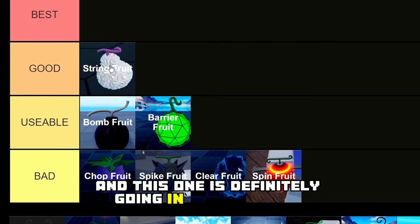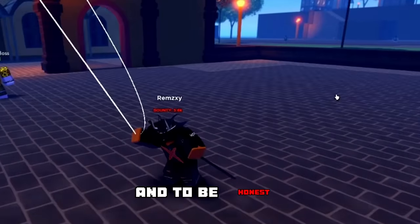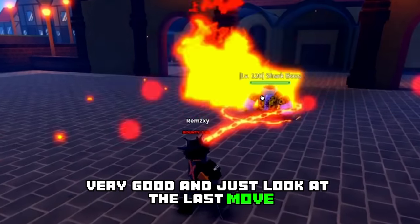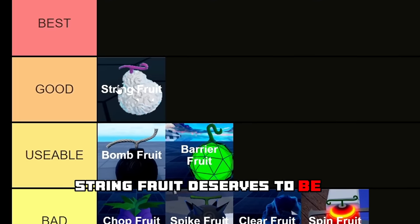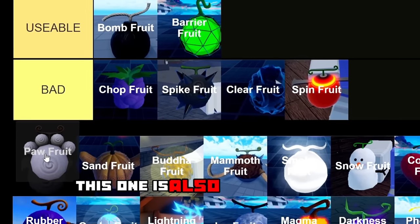Next up we have the String Fruit, and this one is definitely going in the good tier. This rare fruit has five different moves and to be honest all of them are very, very good. Just look at the last move — it is just insane — so String Fruit definitely deserves to be in the good tier.